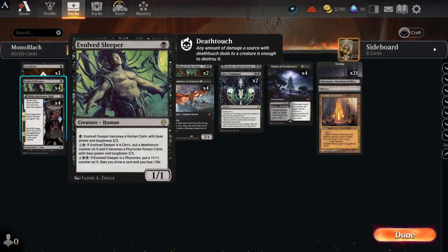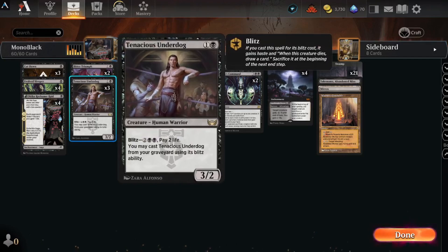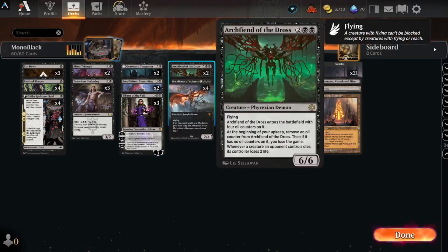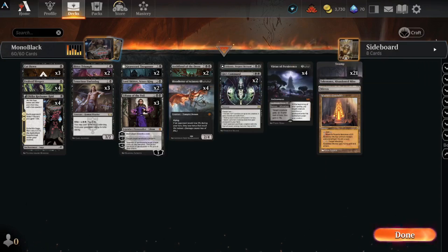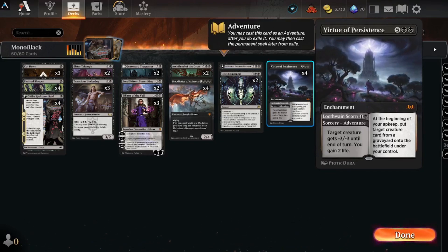Cutdowns obviously for control. Evolved Sleeper can be a great creature for drawing and just having a big body. Okiba Reckoner Raid — very annoying to gain life and a menace creature. Bitter Triumph — two mana destroy target creature or planeswalker, but you have to either discard a card or pay three life, no big deal. Tenacious Underdogs for drawing. Graveyard Trespasser for graveyard control, same thing with Lord Skitter. Liliana because she's super annoying, great card. Archfiend of Dross for a big body flyer for cheap. Blood Letter — super great card, you can melt people with it really fast. The Deepest Betrayal, the bat god, is also really good. Gix's Command, very versatile card. And Virtue of Persistence for control and graveyard resurrection.